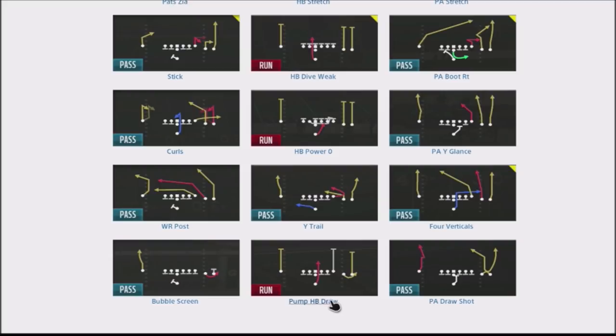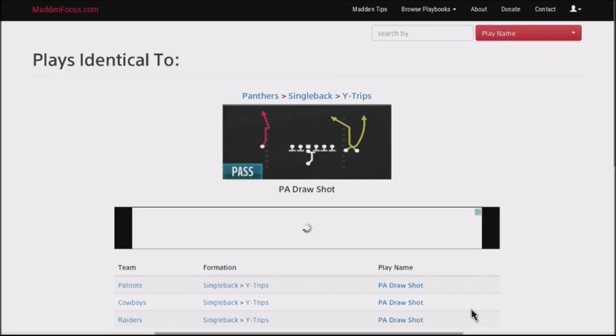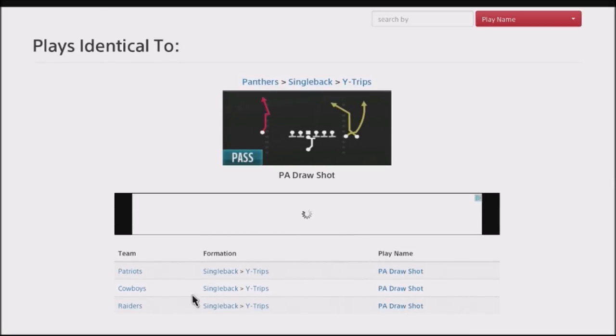This particular play is really good. I'll show you the effectiveness of this run against multiple different types of defensive shells. It gets you some pretty good yards, and the pump animation kind of messes up your opponent's reads. This play is in the Panthers playbook, also in the Cowboys, the Raiders, and the most popular playbook right now, which is the Patriots. If you're using a Patriots playbook or a custom book, you want to throw this in your scheme as soon as possible.